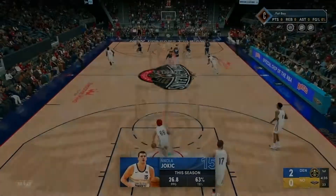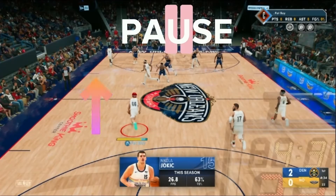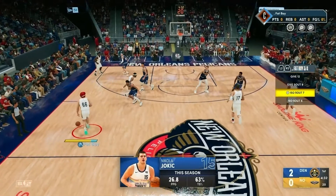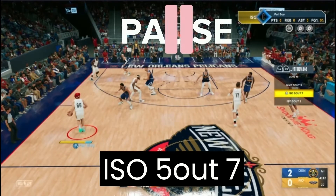As the possession starts, head towards the left hash mark with the ball. As you're dribbling towards or once you're at the hash mark, bring up the playbook by pressing L1 or LB, followed by the position you play — X or A for point guard, Circle or B for shooting guard, etc., depending on which console you're on. Find the play labeled ISO 5 Out 7 and select it.